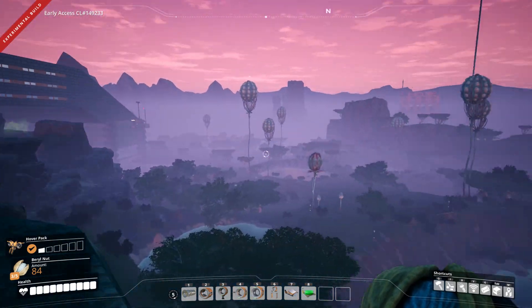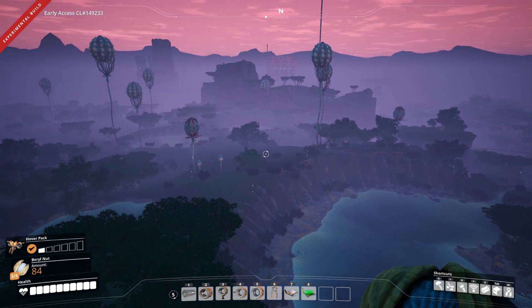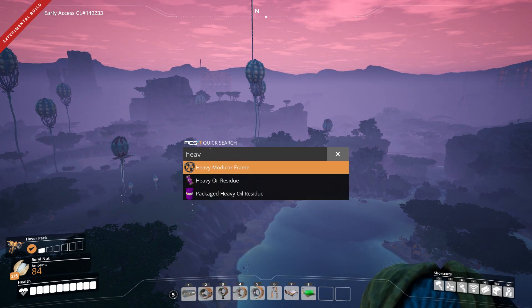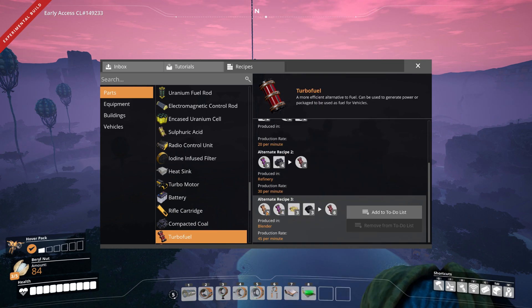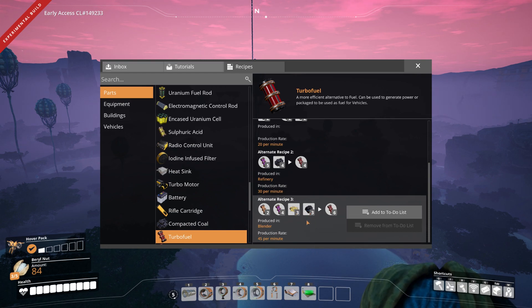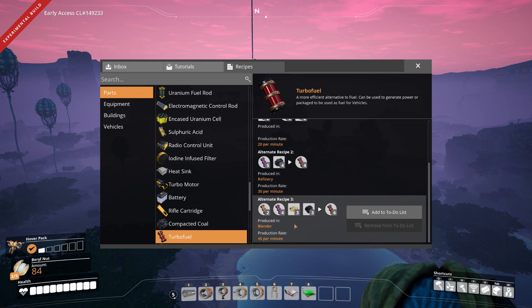The oil is right here. Way off in the distance we've got petroleum coke — I have no idea how to get that here yet, I'll figure it out later. Sulfur is right there too. With the oil I'll be making turbo fuel, using the polymer resin recipe to make fuel and heavy oil residue. It's a new recipe I haven't done before, and I'm looking forward to using the blenders as well.